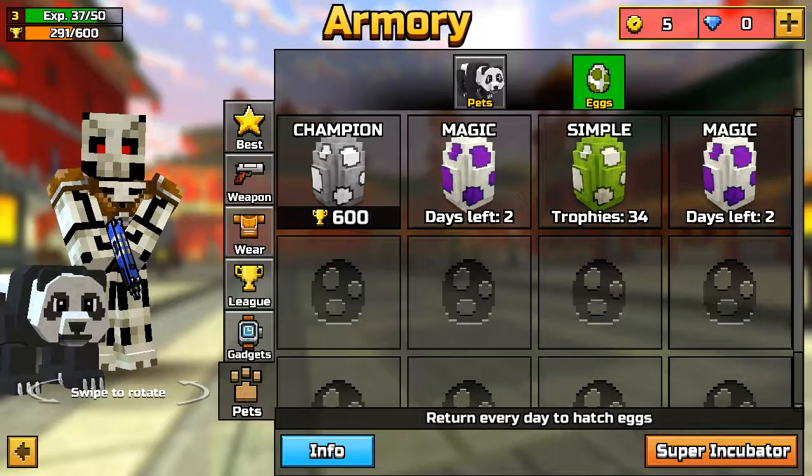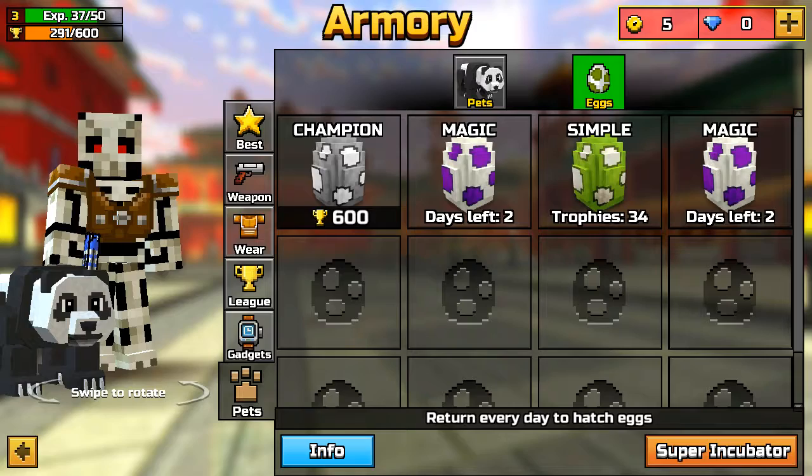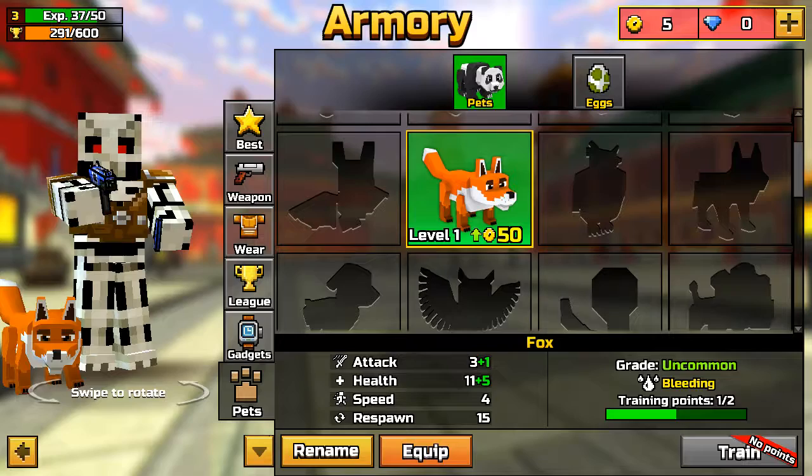Here you can collect eggs and hatch them. I have a champion who needs 600 trophies to hatch. And magic and simple. Here you can see it. And here's my pet. It is called fox.